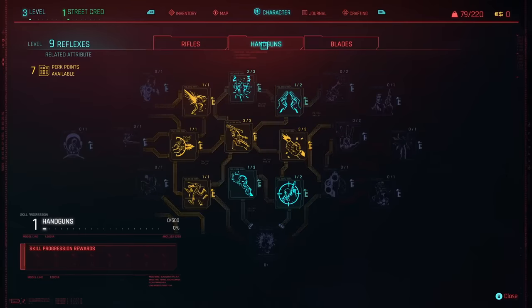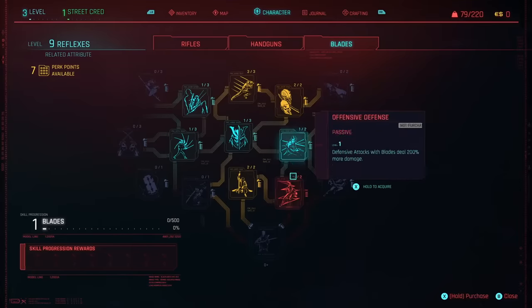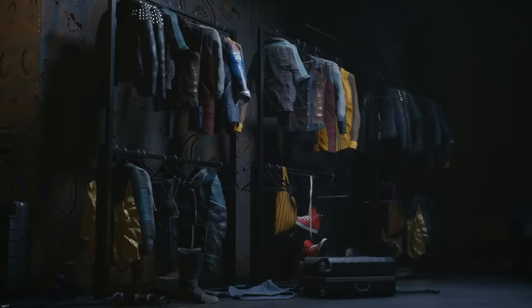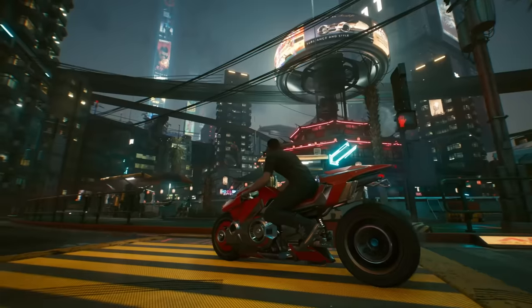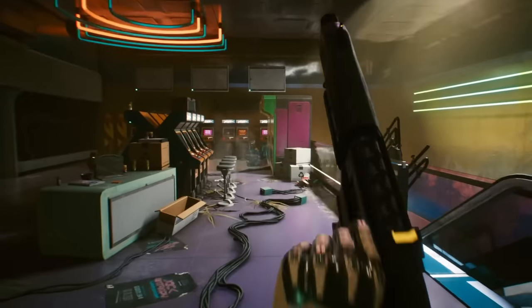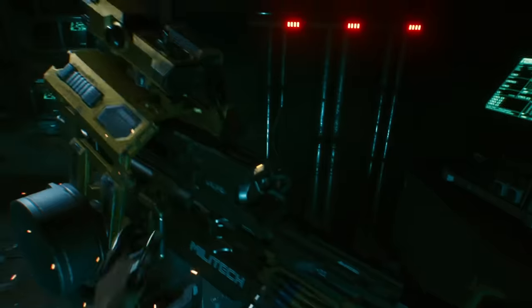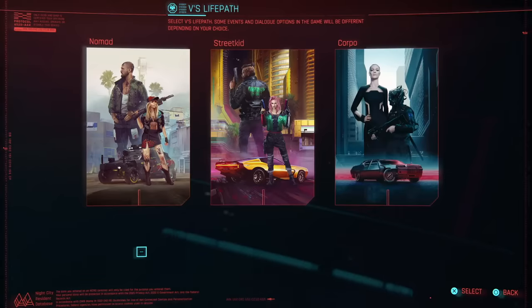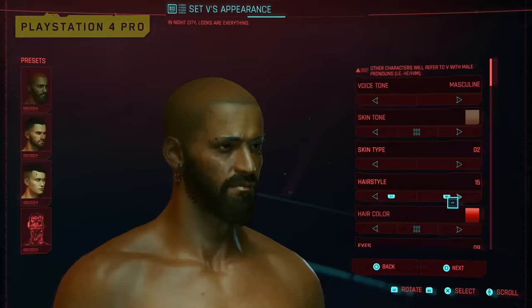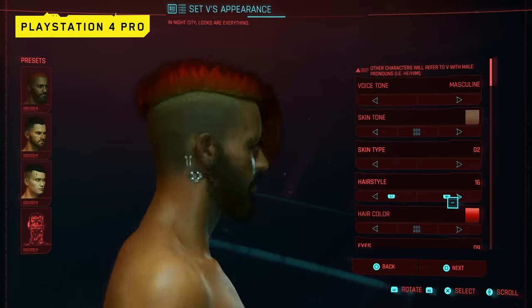Of course weapons, armor, and even clothing will play a big role in defining your character's build. As we all know, fashion is endgame. Cyberware is basically special gear equipped directly within your body that can further amplify your abilities, giving you greater strength, speed, reflexes, and much more. Finally, your chosen life path will have some impact on your build, though it will likely be for role-playing flavor and for giving you access to life path-specific quest lines and dialogue options. Now that you understand the basics, let's dive into the builds.